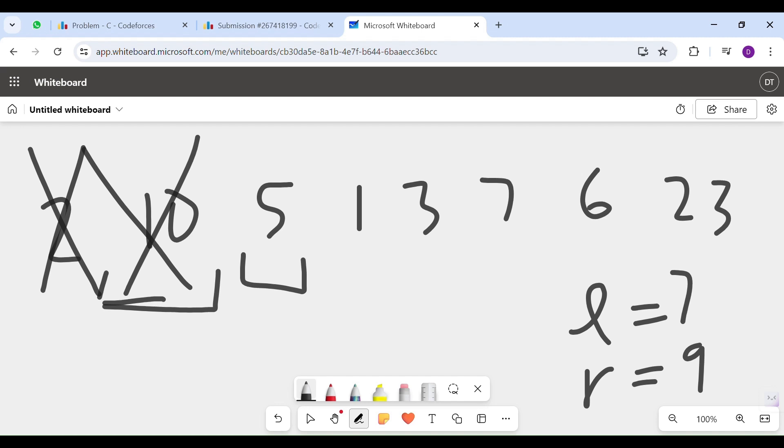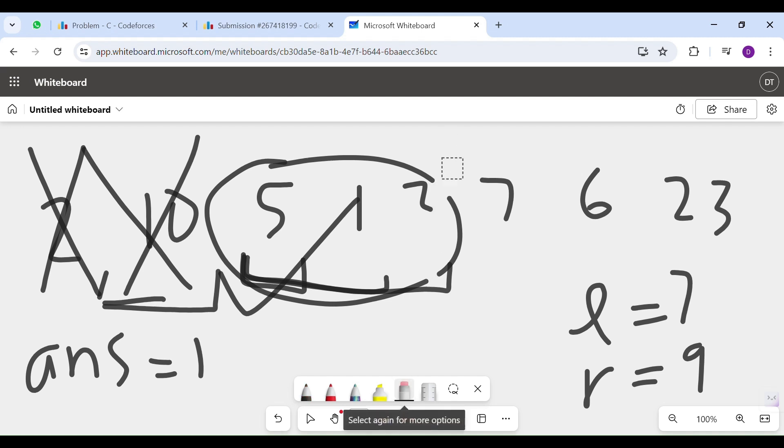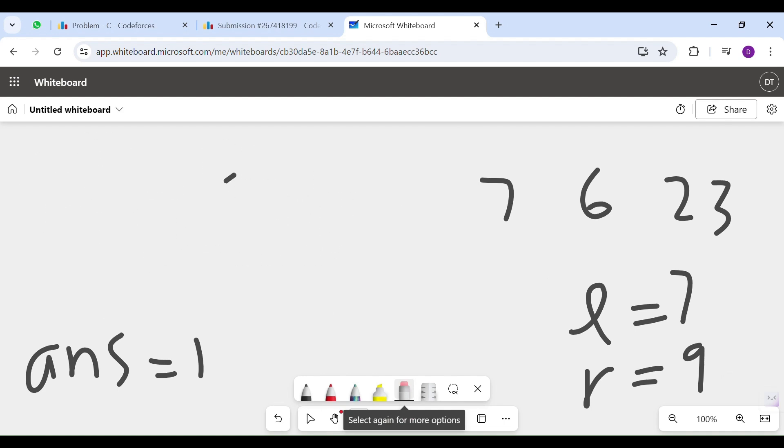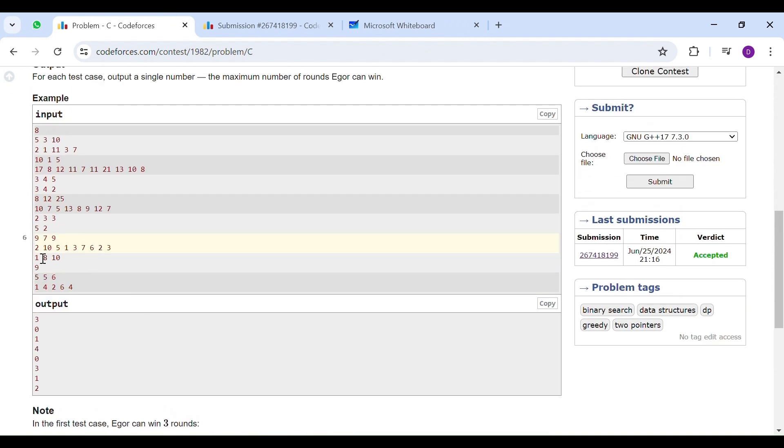Continuing: 5 is less than L, take more. Add 1 — still less than L, take more. Adding 3 gives a sum of 9, which is in range, so this is a win. Answer is now 1. Moving ahead, 7 is within our range, making it our second win. Then 6 and 2 give a sum of 8, which is also within range, so we increment the answer to 3. And that's our final answer of 3.